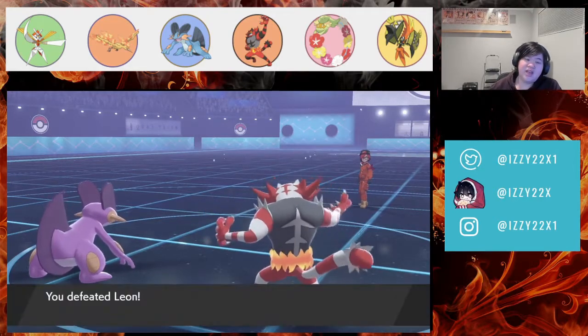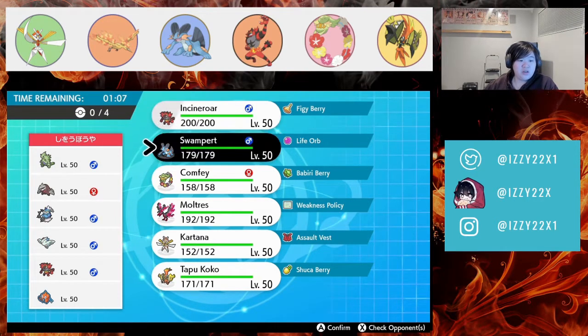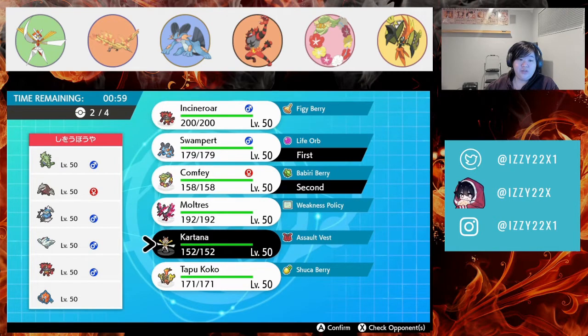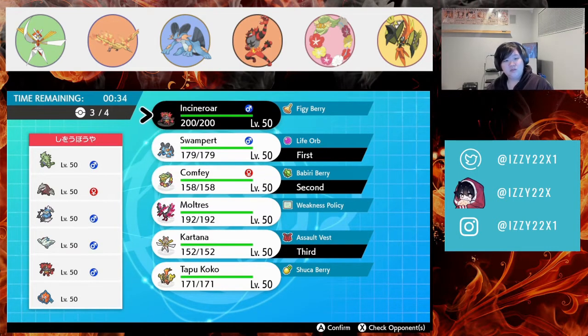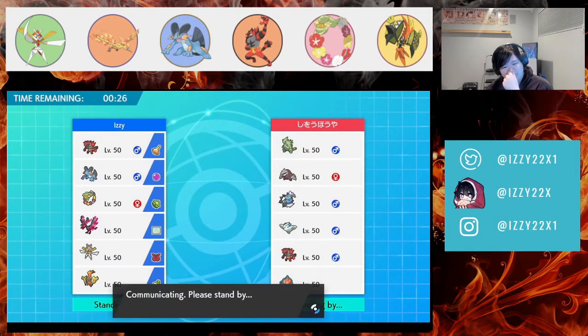The last team we're showcasing is Thundurus Defiant with a sand core — Excadrill, Tyranitar, their own Incineroar, Togekiss, and Rotom-Wash. I'll definitely bring Incineroar in the back, and Kartana is probably good here. I think we start with Swampert too. I don't think Moltres is that good here. Let's see how this goes.